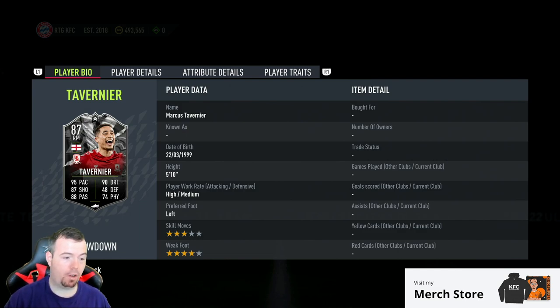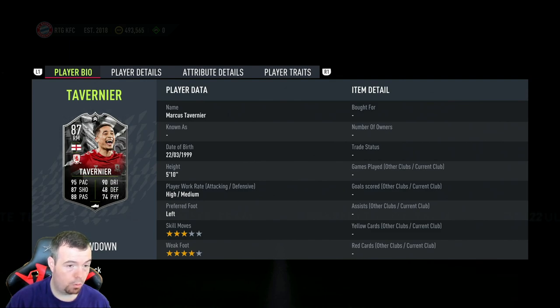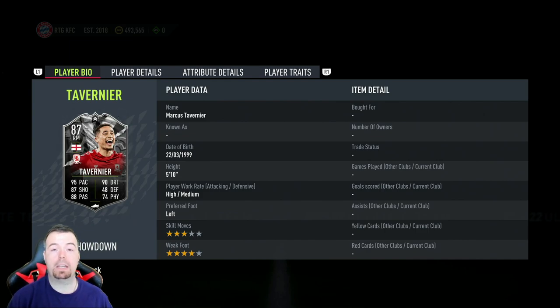It's 19.35k to do — I don't know how long that's going to last because the price of the players is ridiculously cheap. The cheapest 87-rated card on the market right now is 25k, so this is 5k cheaper than any 87. Both Showdown cards need to be done for the price. Less than 20k — happy days. You also get 17.5k worth of packs, which is the biggest value from EA we've seen for a long time. And if it gets upgraded to an 89, that card is worth 45k.